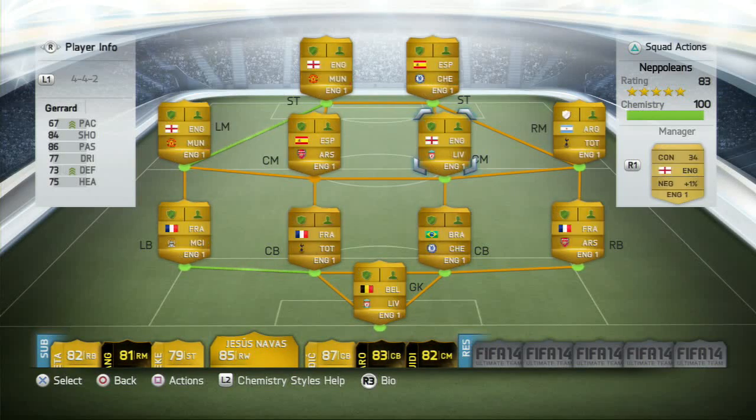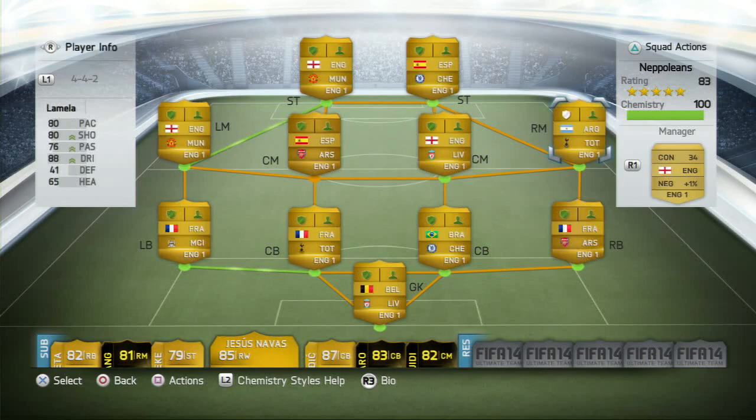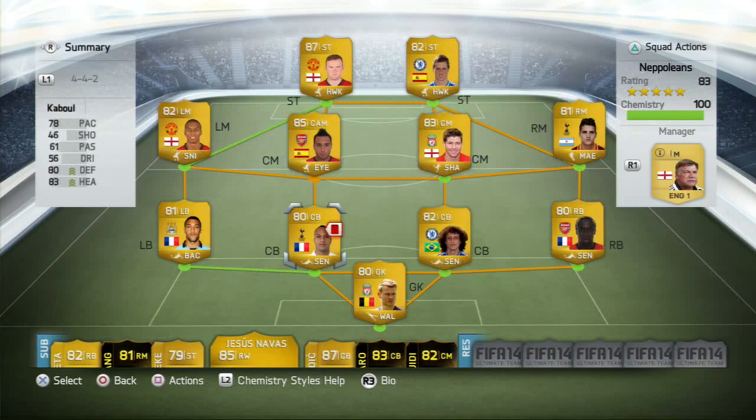This is the end of the actual squad building. As you can see, everyone's got perfect chemistry as well. Even Lamella has 10 chemistry, even though he hasn't got the loyalty bonus for me just yet. I packed most of these players, but this isn't a super expensive team — you could probably pick this whole team up for around 130,000 to 150,000 coins. That might be expensive right now, but in a month or two many of these players' prices are going to drop massively. So if you do want to use this team, I recommend it. I also highly recommend the 4-4-2 formation — it's a brilliant formation to use. But let's get into some gameplay and some goals and talk about how the team plays.